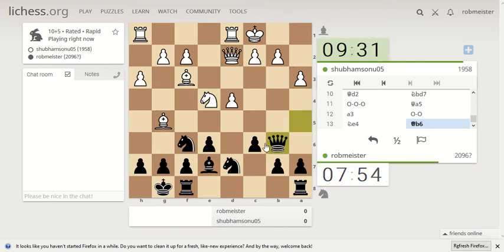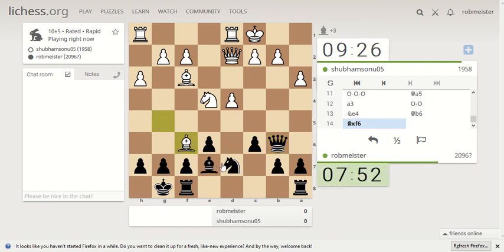All right, let me bring it right back here to b6. This square is looking kind of juicy for his knight, so I kind of want to get rid of that knight. Take back with my knight. Looks like we might have bishops of opposite color. Do I want that? Looks like he's coming on the attack.